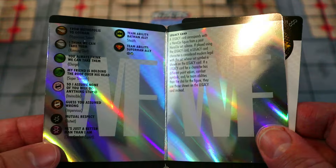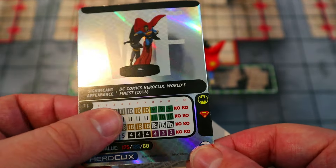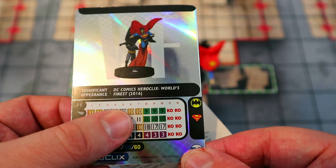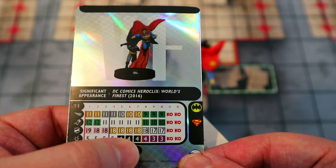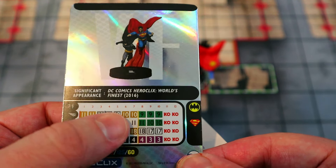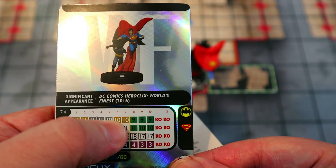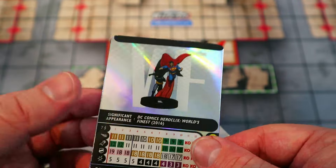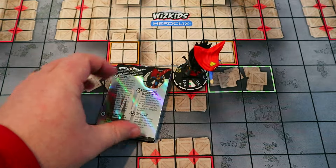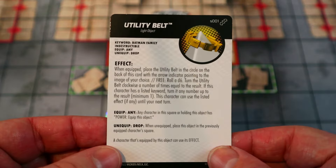They have Stealth from the Batman team ability and can see through hindering from the Superman team ability. At their 60-point line — since we're playing them at 60 — they have Charge, Super Strength, that special defense power, and four damage with Close Combat Expert. So they'll be a 12 for five up close, or potentially dealing massive damage by picking up terrain. They're really hard to hit for only 60 points, and they get the free attack on top of everything.